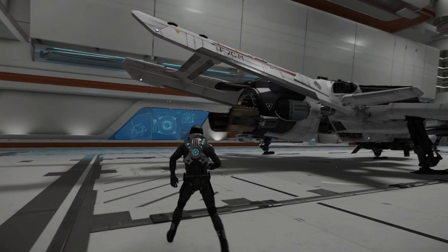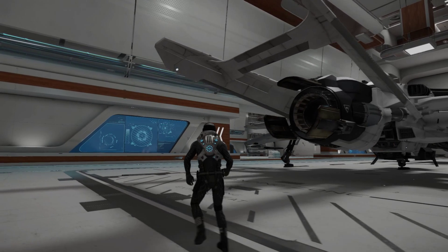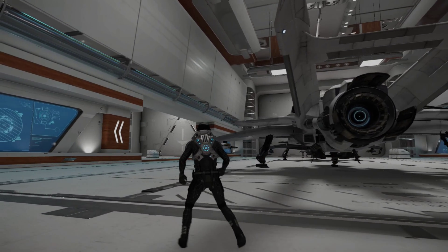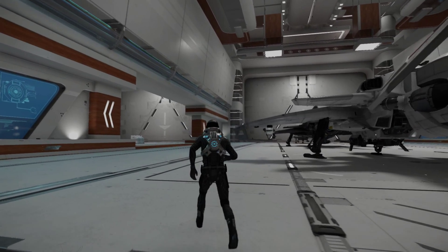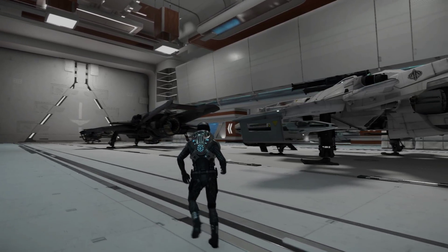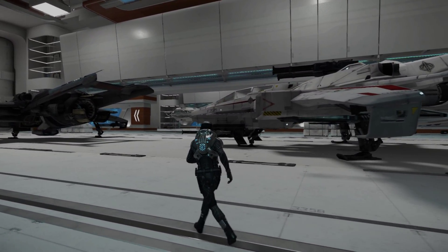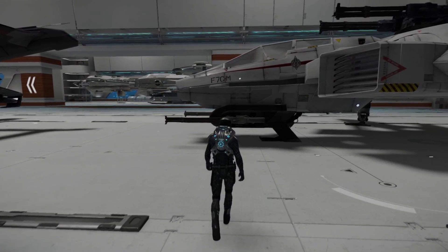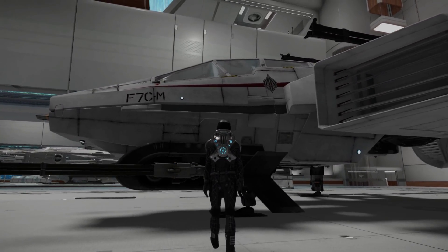It really does look nice. The Revel and York hangar — I much prefer the asteroid hangar — but it is the best hangar to show off ships because of the bright lighting. Now let's get ready to get on board the Anvil F7CM Super Hornet.